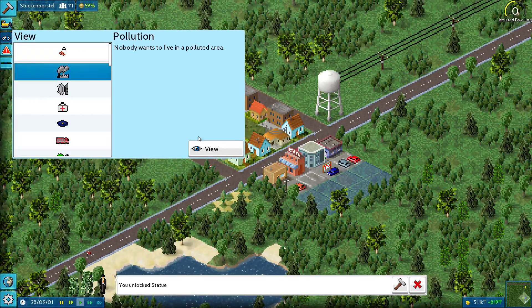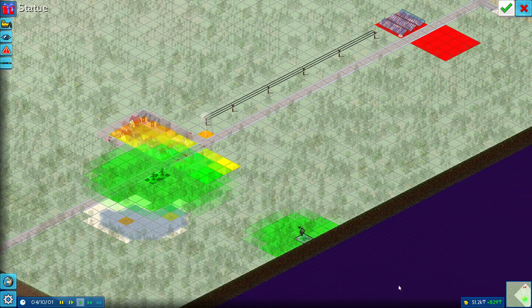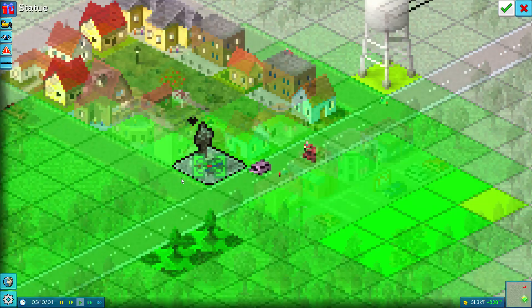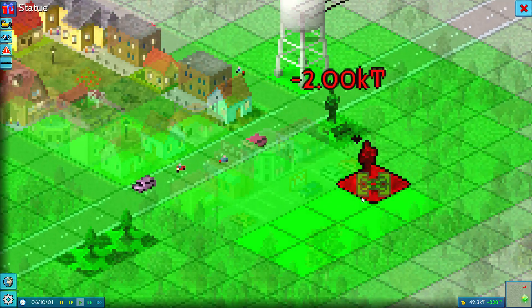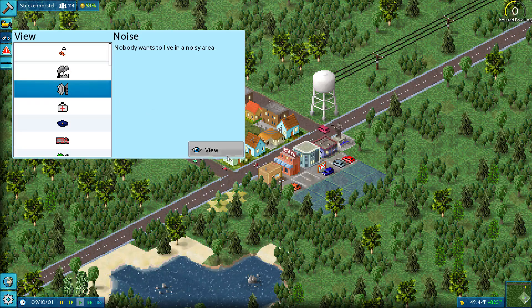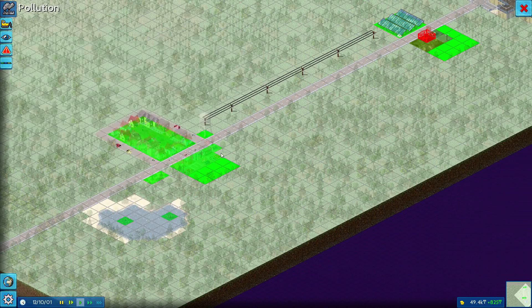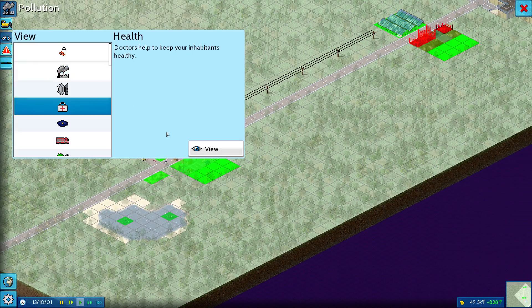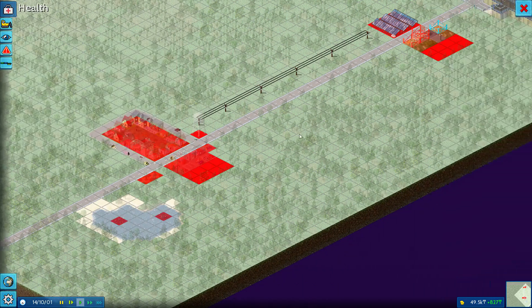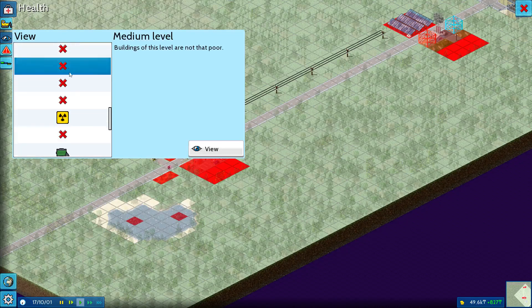You've got an overview. You can view pollution — oh, that's cool. We've got noise as well, so you can view any noise issues. You've unlocked a statue — I built a statue of me or something? We'll put it over here. You've got noise pollution here. Is there actual pollution? There's health — so these people are crying for health. You've got police. It's basically everything we're used to.